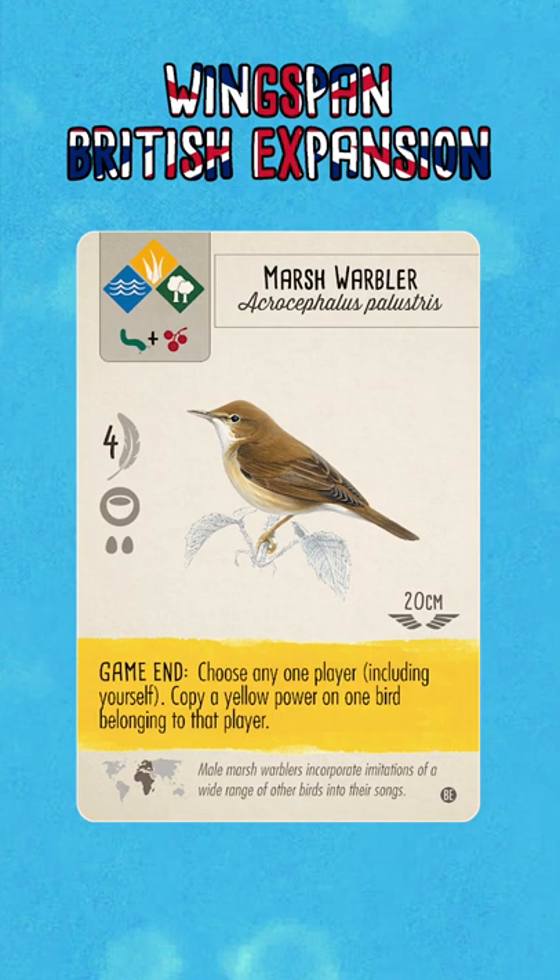Likewise, you can even choose yourself to copy a power from, so if you've already played an existing strong yellow power that works very well for you, to then be able to double that up at the end of the game has some very strong potential.